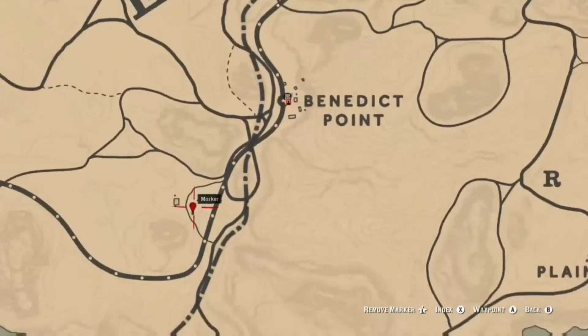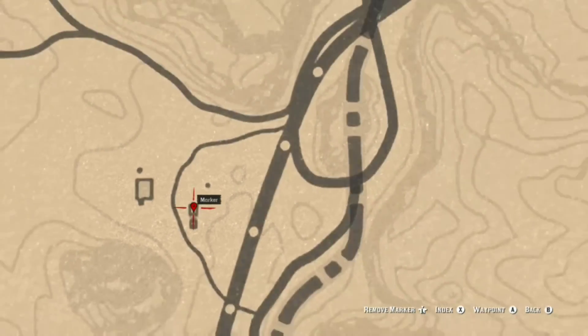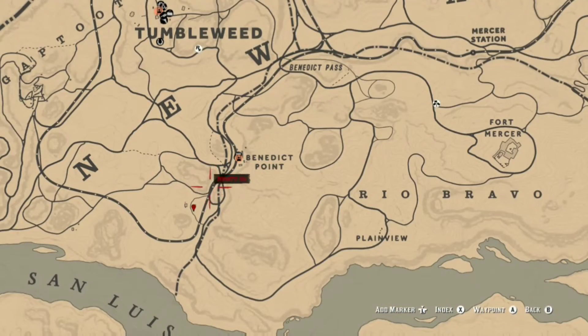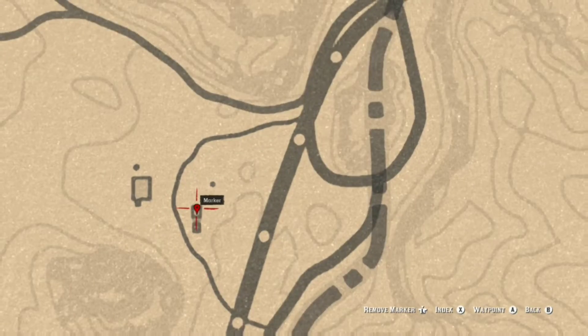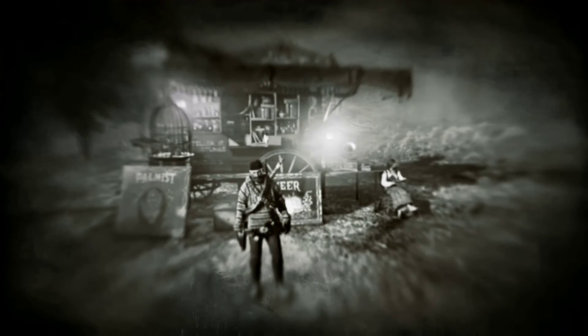The third one is literally underneath Benedict Point. Just in this little shack here is the Dane Topaz Necklace. Go check that video out in the description — the solo money and XP glitch. You can get ten of each of these collectibles, sell all ten to Madame Nazar, come back, rinse and repeat.